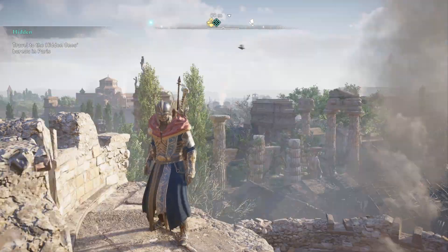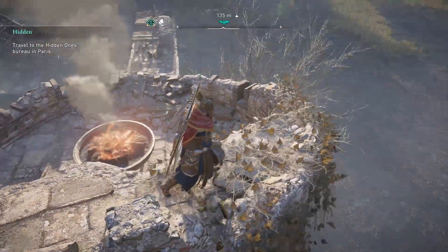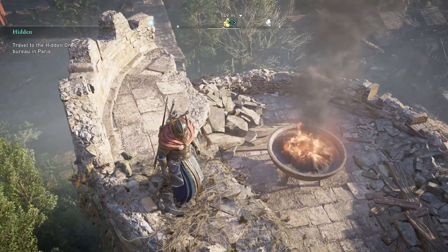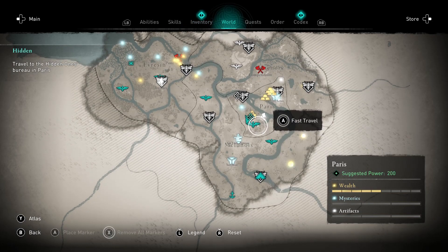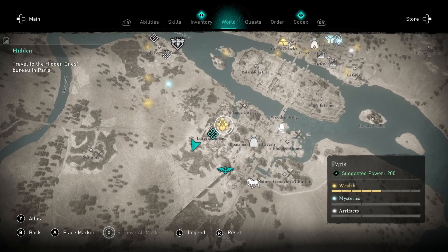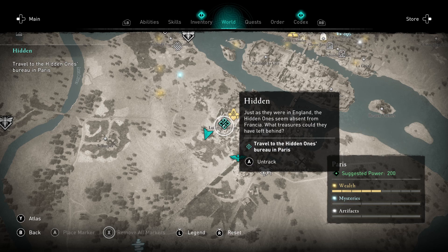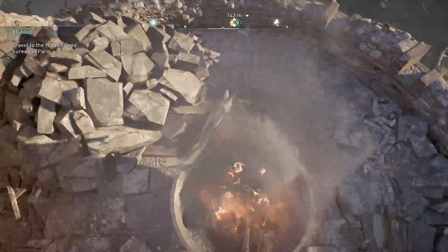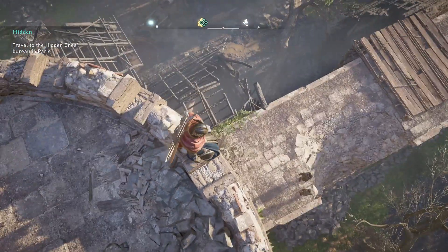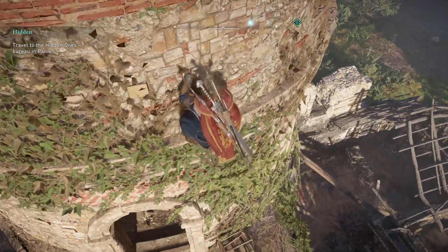Welcome back to Assassin's Creed Valhalla. We're still doing the DLC, the Siege of Paris. Looking at where we're going next - we haven't gotten the final area down there yet. We're going back for the Hidden Ones bureau. I think we have everything we need to open the door - the three keys. Maybe that's how we get in there.